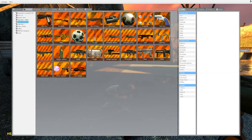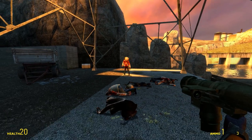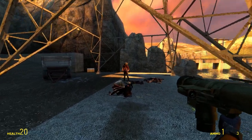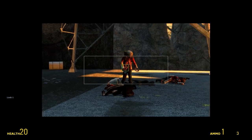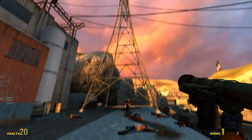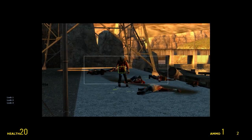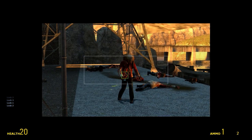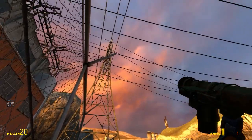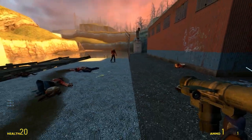Here we have the missile launcher — looks like a very standard rocket launcher. Whoa, a lock-on missile! That kind of surprised me. For some reason it doesn't work perfectly but it looks pretty cool — more like a javelin I guess.